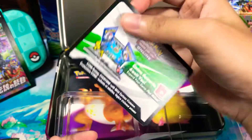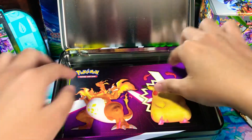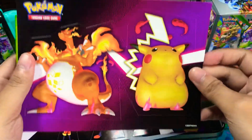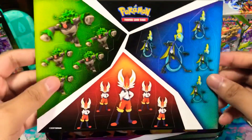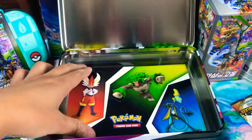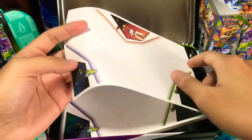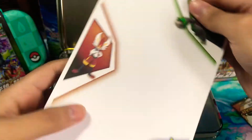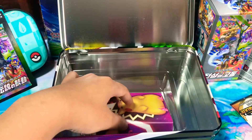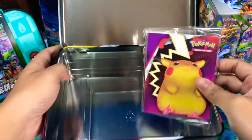This is the code card — I'm using this code because I also play the TCG game. And we got another sticker, another sticker, and another sticker. Oh, what is this? This one's like a mini notepad, and then a mini binder for everything. That's it for the box.